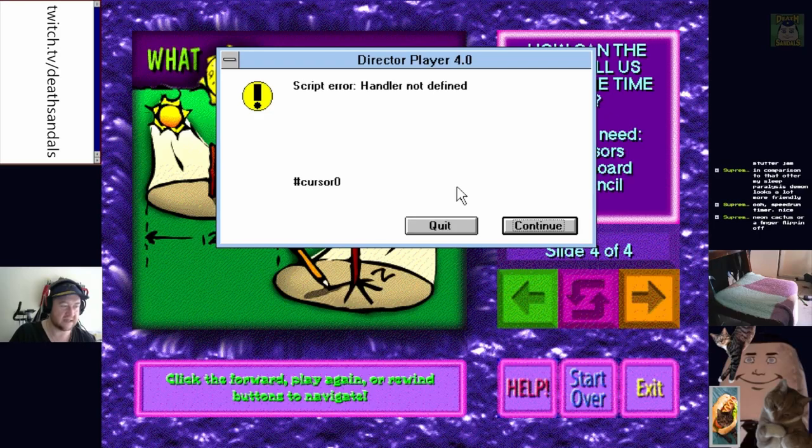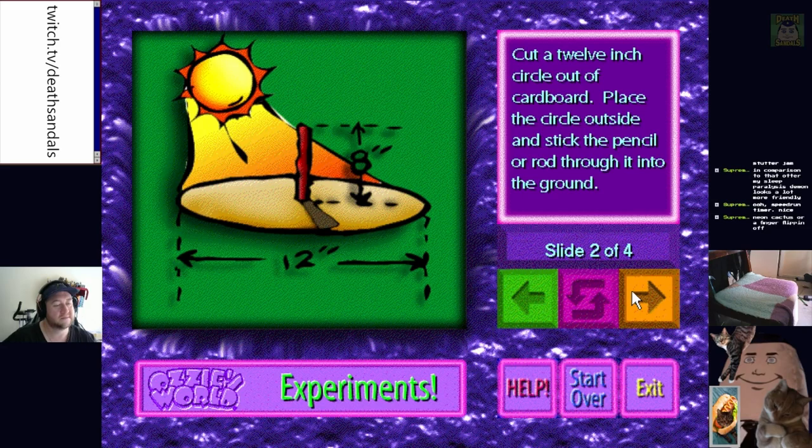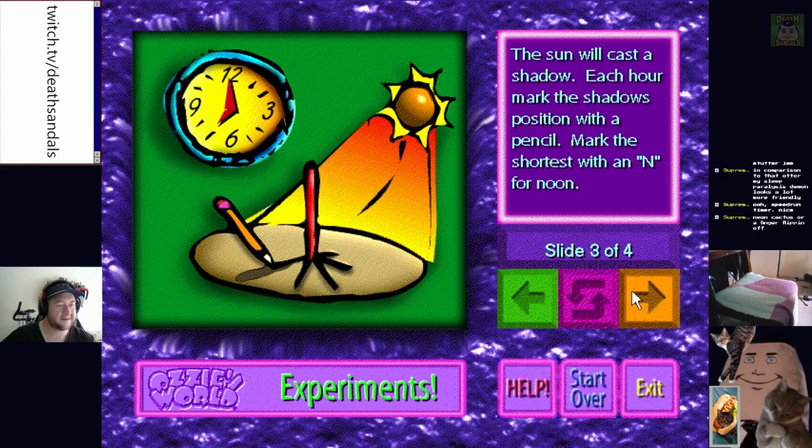Oh, we're supposed to hit shift and that teaches us about sundials — except there's a script error. Let's find out how we can tell time without a watch or clock. Ask 'what time is it, Mr. Sun?' The sun will gladly tell you what time it is any time of the day. All you need to do is make a sundial. Some stupid kid's inside the house with the sundial going 'it's not working, Mom!' Take scissors and cut a 12-inch circle out of cardboard. Find a straight stick, pencil, or rod, and poke it through the center of the cardboard.